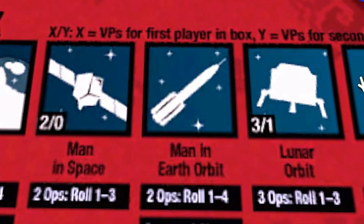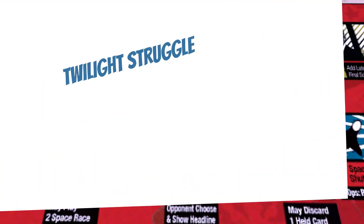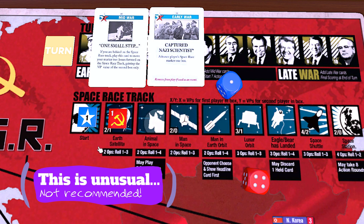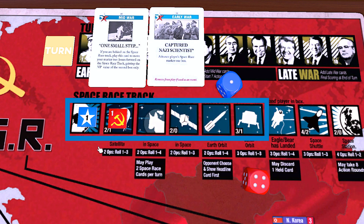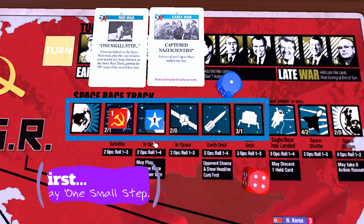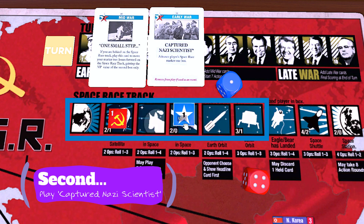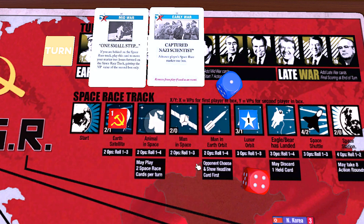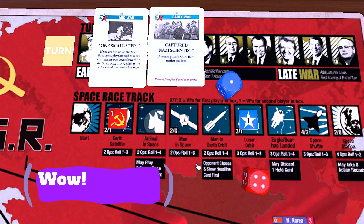We're going to cover the space race track in great detail in a future video. Stay tuned for that one. I have to mention a funny scenario that I came across in my research — it's a move that's interesting but not likely to be recommended by anyone. It's an opportunity for a player to advance five spaces on the space race track in a single turn. If you're in the starting square of the space race track with the USSR one space ahead of you in Earth Satellite, then in the mid-war, if you had the card One Small Step, you could play that to advance two spaces on the track followed by Captured Nazi Scientist. And then if you spaced two cards and rolled well, you could get as far as Lunar Orbit in a single turn. That would be very lucky, and if you do succeed both times, you've just achieved one of the fastest technological advances in history — congratulations.